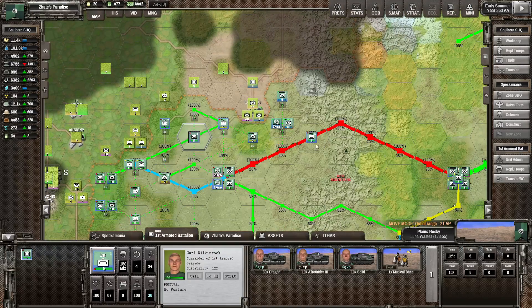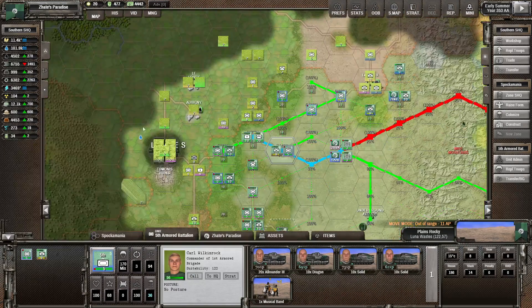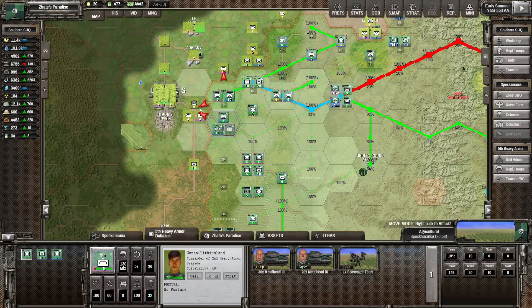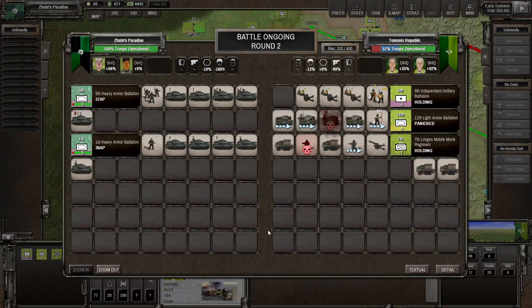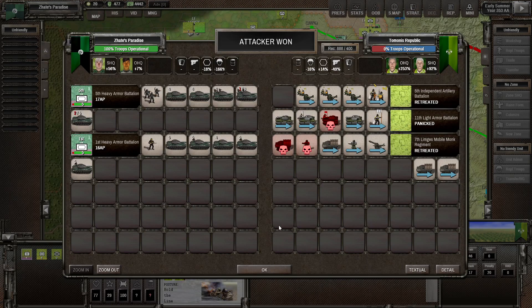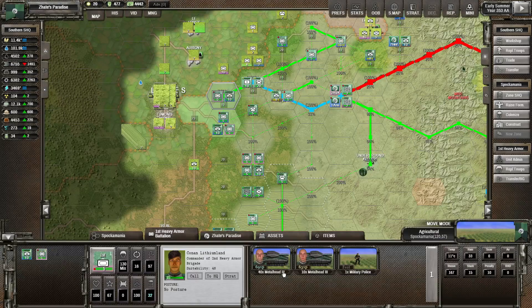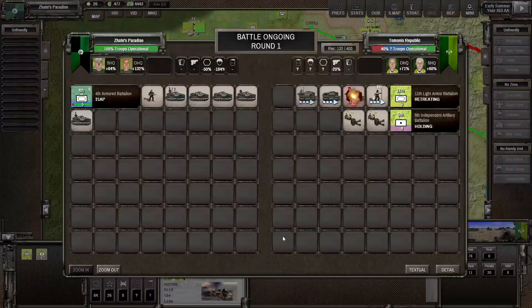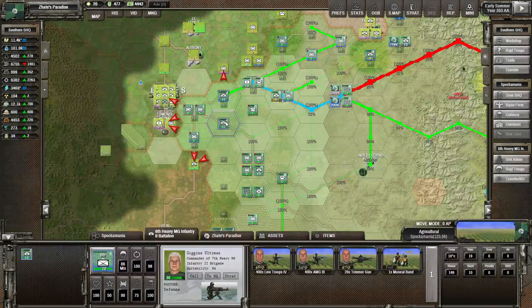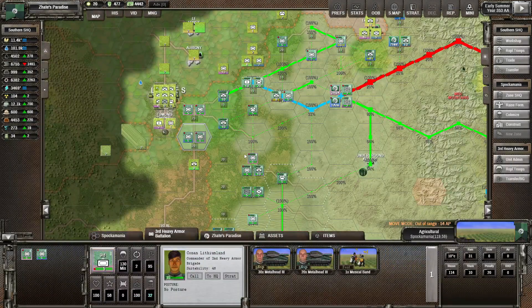We've got some more reinforcements arriving. Maybe sort of hold the northern flank over here of our push towards the enemy capital. Let's say 100 heavy tanks against whatever they have in here. That's 10 tanks, 10 trucks and 100 infantry - could be a lot worse. We'll get in here and attack this stack. We did not push them back, but we definitely did deal a bit of damage.